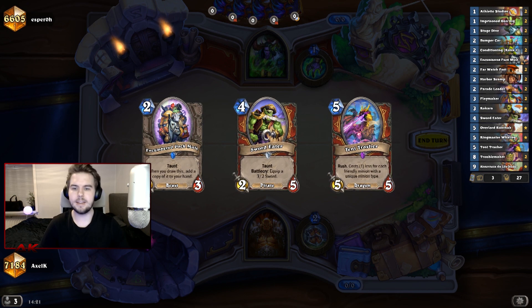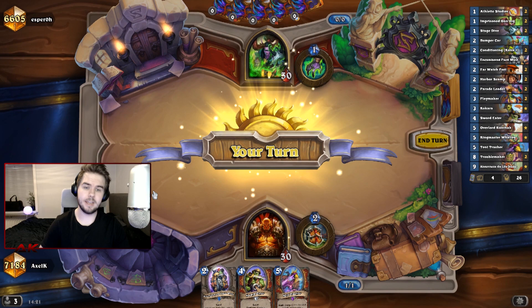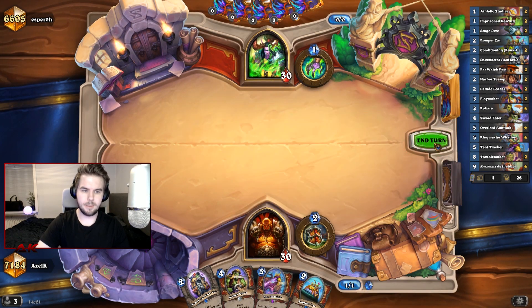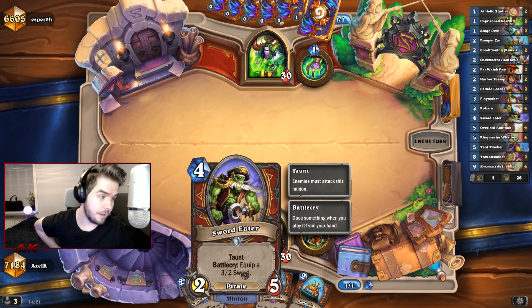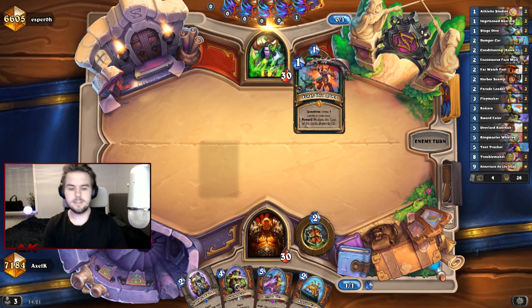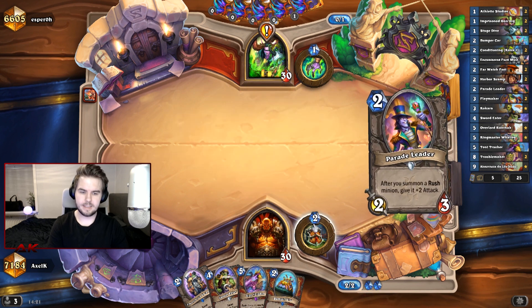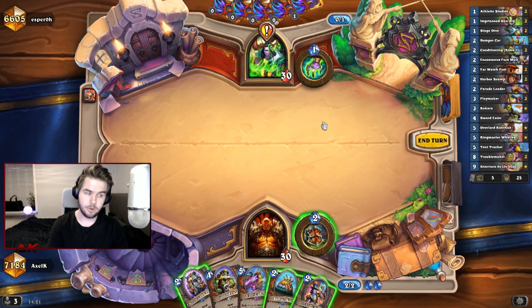I just want a good start and getting a Packed Mule in the beginning hand is not a smooth start, but we'll take it. Okay, we got the Bumpercar, which is nice. Bumpercar plus Pirate is always nice. So on turn one we probably just go Bumpercar. This deck is actually surprisingly good at dealing with Brutes.